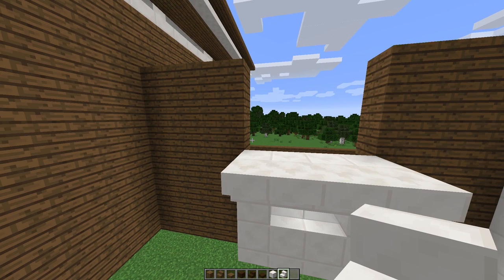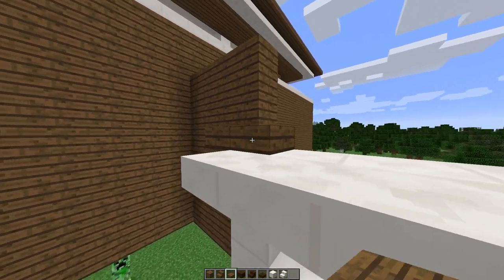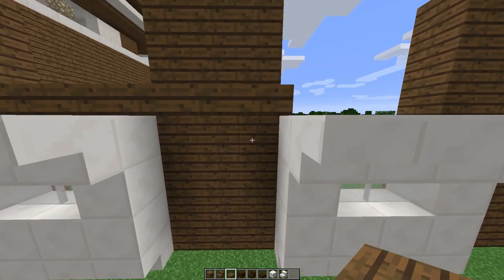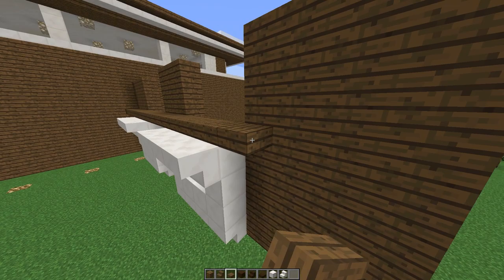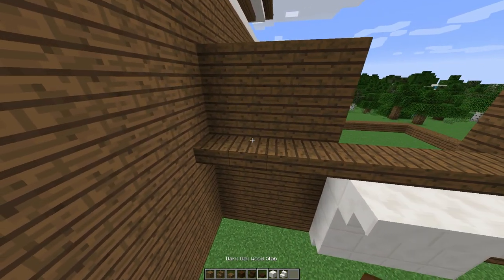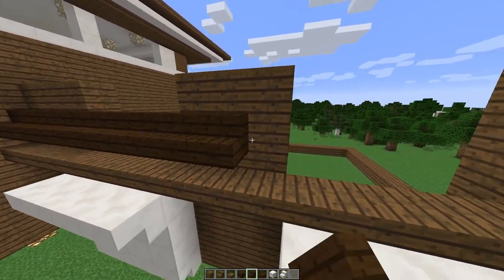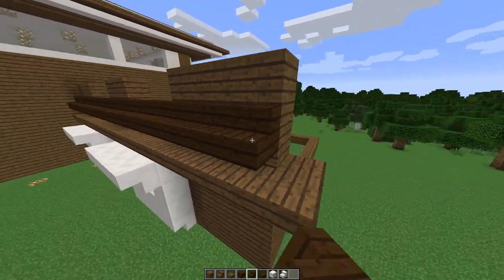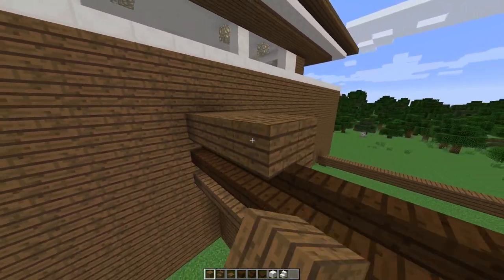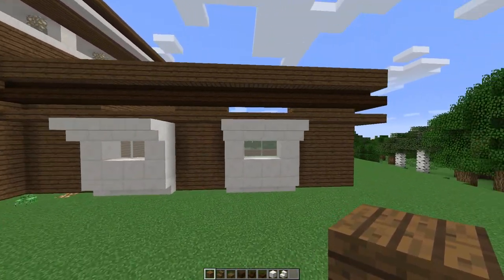Next phase: I'm grabbing a half slab and going across the very top — one, two, three, four and a half slab on the fifth block — bringing that all the way around. Then I'm taking out a block and bringing a dark chocolate layer across, cutting that in at the level above, and then adding another run of milk chocolate off the top.